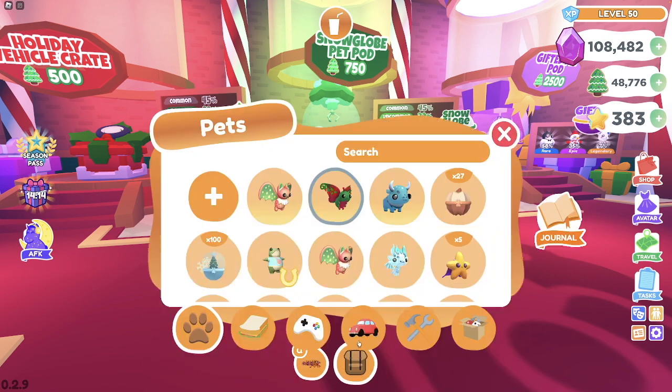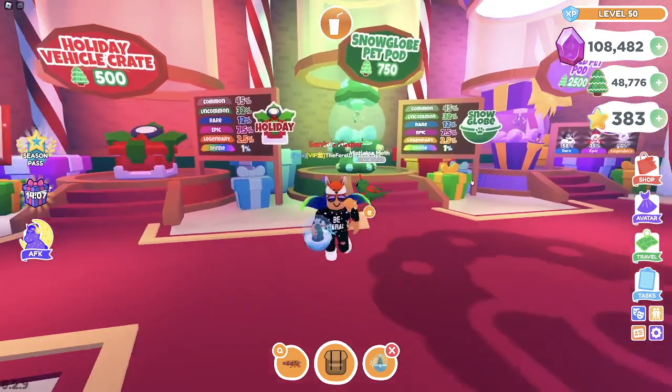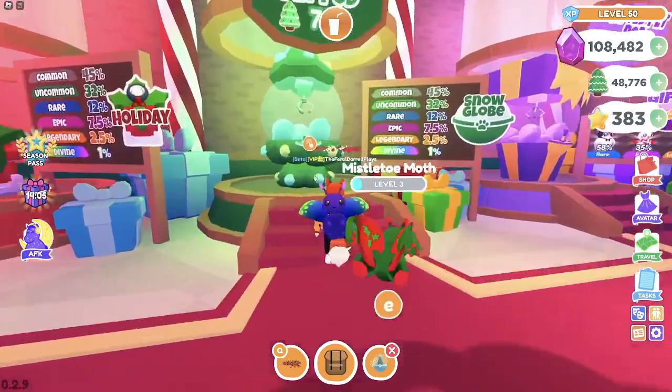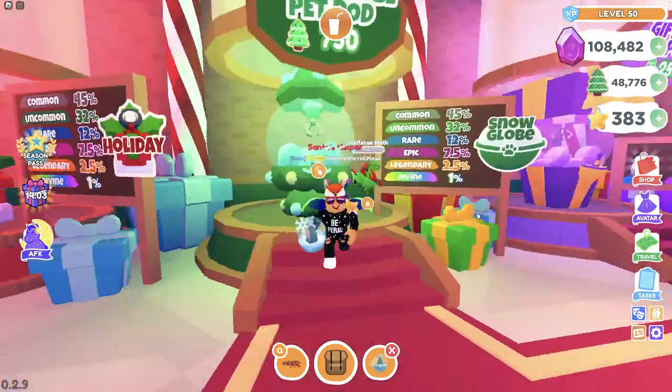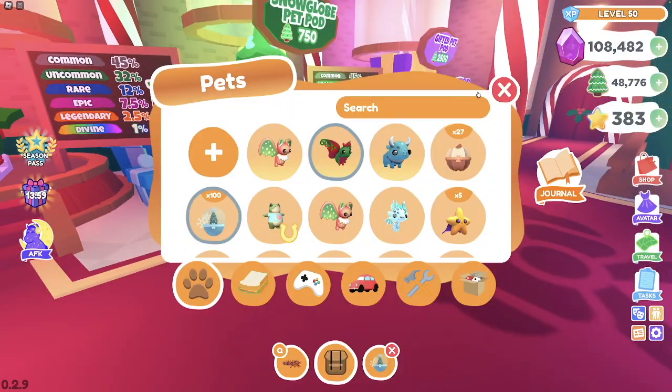I'm not going to spoil it too much, but there is a whole lot of things that we will be buying in tomorrow's video. The Snow Glow Pet Pod — this is what it looks like. It's a green dispenser thing, but it's actually this color Pet Pod — Snow Glow Pet Pod — and it is a Legendary-tier pod. We have a pretty good chance to get a Common, Uncommons also, and Rares at a 12% chance.